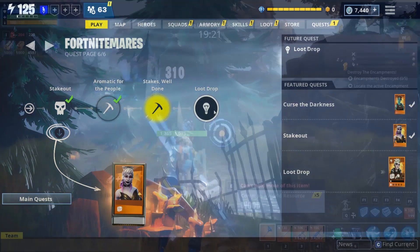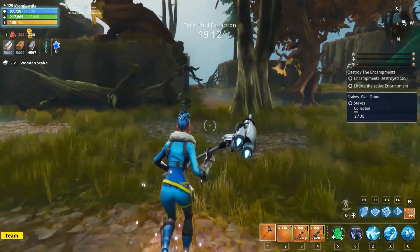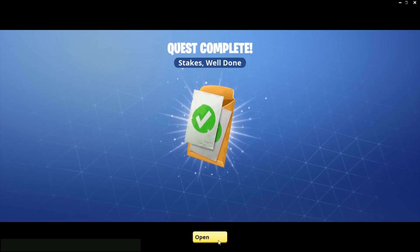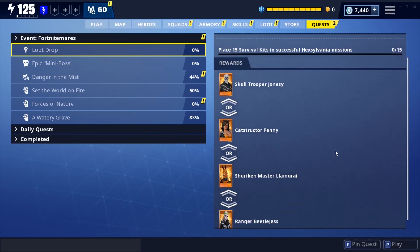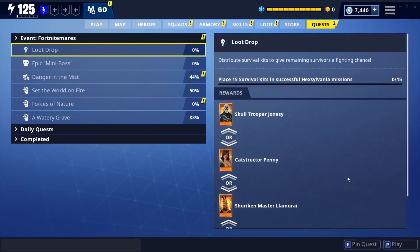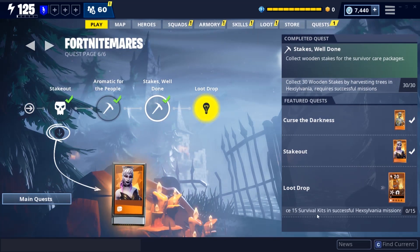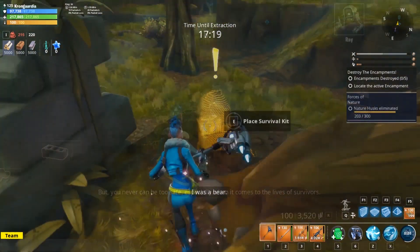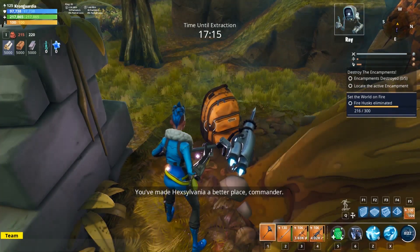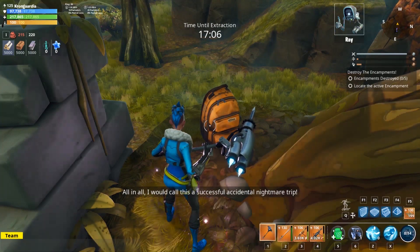The next mission is Stakes Well Done. Last year we needed to bash trees, but this time it only took me about 20 trees to get 30 stakes, sometimes getting two stakes from a single tree — super easy and very enjoyable. The final mission in Fort Nightmares 2018 is Loot Drop, where you place survivor kits. You need to place 15 of them, which takes two or three missions. I did seven in the first, five in the second, and the rest in the third.